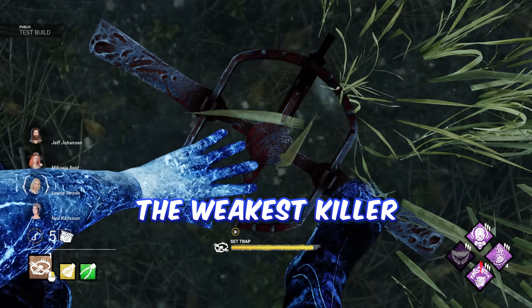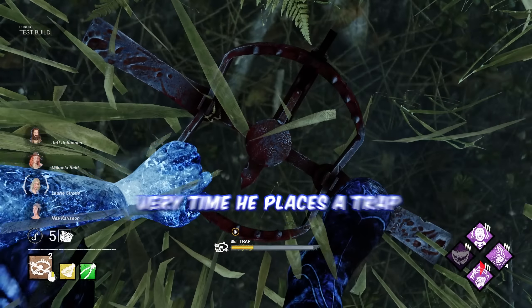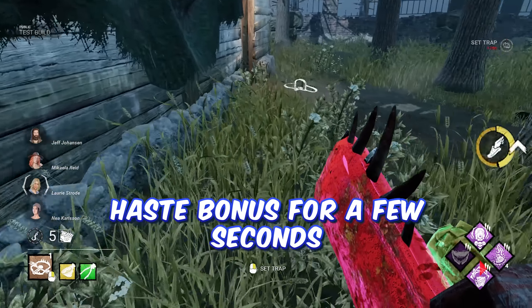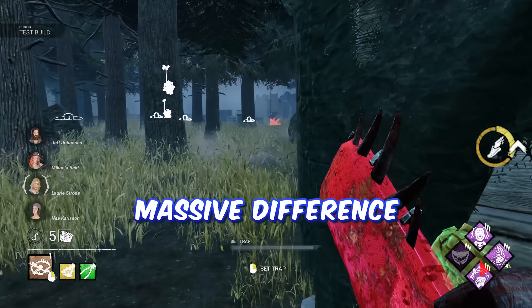Trapper is finally getting buffed. The weakest killer in Dead by Daylight has been on the losing end of balancing for a hot minute, but it is time for a comeback. Every time he places a trap, he gets a 7.5% haste bonus for a few seconds, and with the right perks, this can make a massive difference.